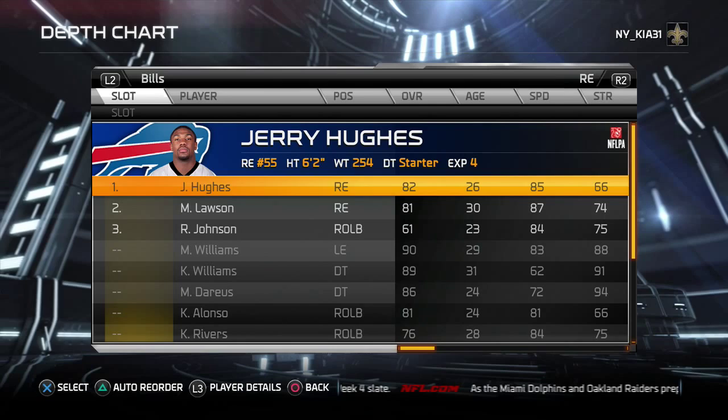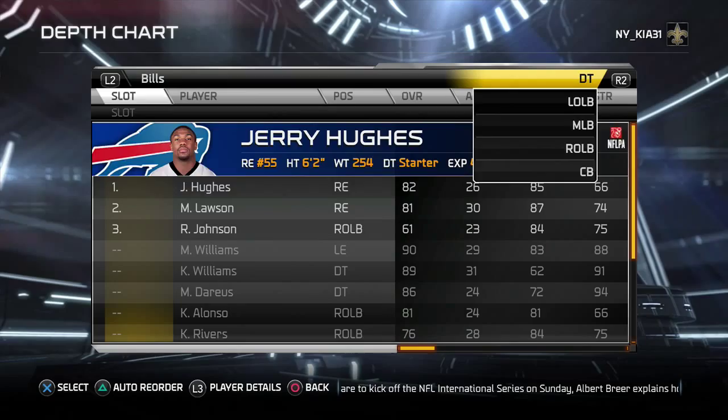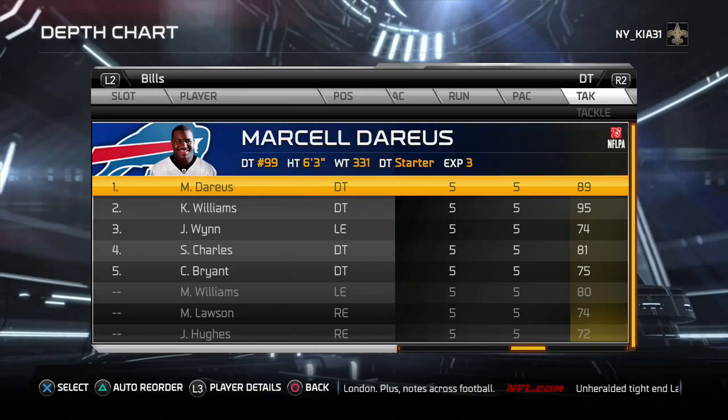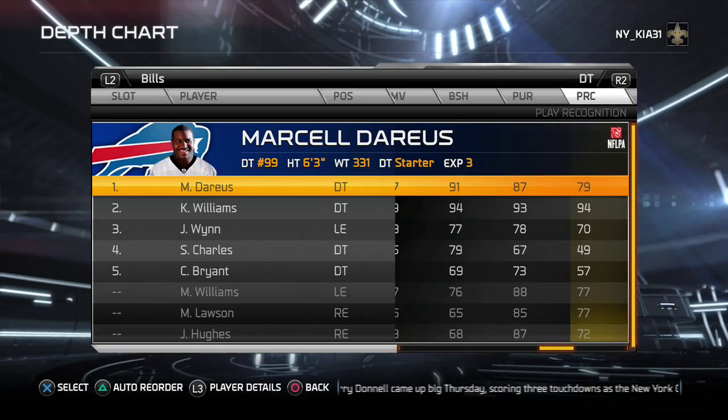The Buffalo Bills are my sleeper Tampa 2 monster team — they have some serious pieces. Marcel Dareus and Kyle Williams are the good defensive tackle pair. I put Dareus at the three-technique — he's a little more athletic and actually a little stronger. You have 96 and 92 for interior pass rush and 91 and 94 for block shedding, along with good pursuit and adequate awareness and player recognition. You're going to be just fine there.